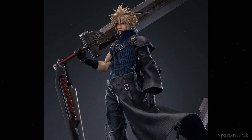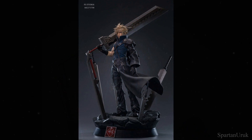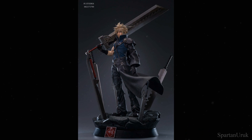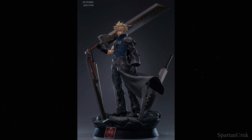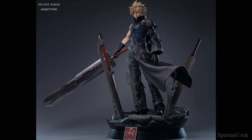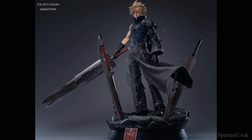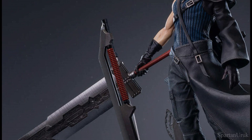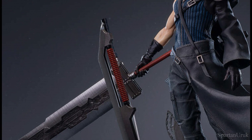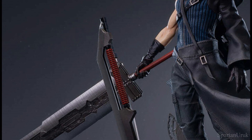So with that being said, let's go ahead and take a closer look. The first thing I want to talk about is that there are going to be two versions of the statue: the standard edition and the deluxe edition. The only difference is that the deluxe version comes with an extra arm — an extended arm — so he can hold the buster sword completely straight, which is a nice touch. It's a fairly minor difference, but it does make a big change overall.